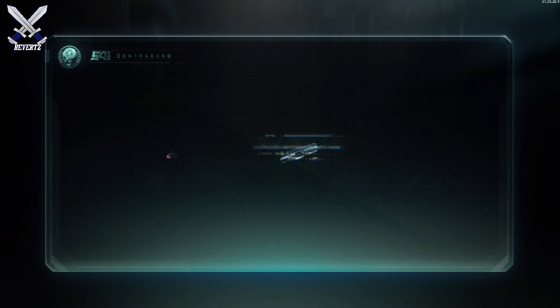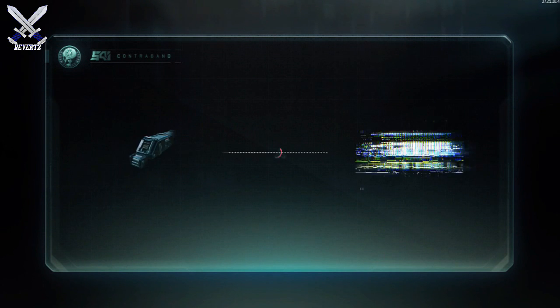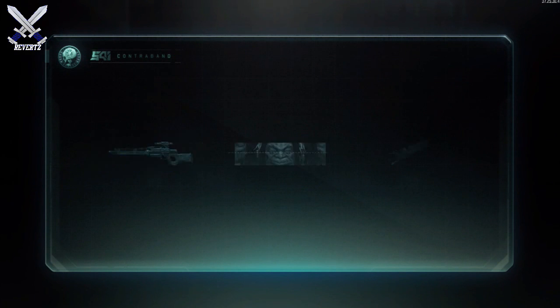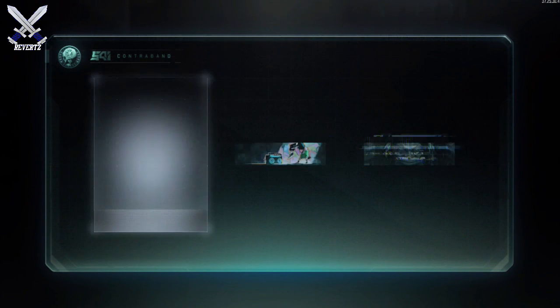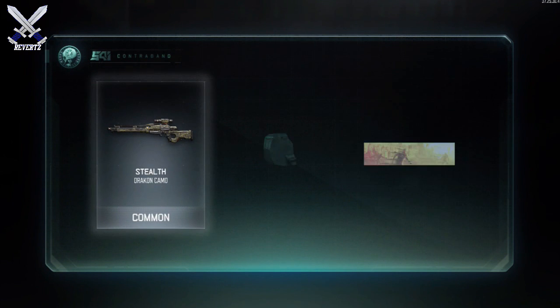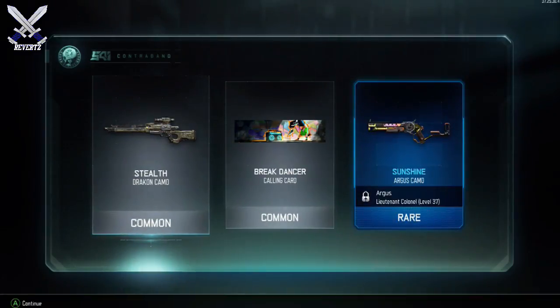However, it does show the item you could potentially get. I'm gonna slow it down for you guys so you can tell what I get in this supply drop. Not every item in the supply drop is shown, but there are a couple of items you can potentially receive. You'll notice that camos pass by really quickly, while attachments, calling cards, and emblems seem to go by at a much slower rate. In this supply drop, I noticed I had a rare item lit up in blue, so I pressed X or A.